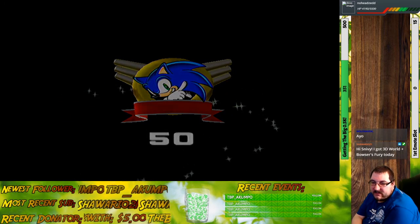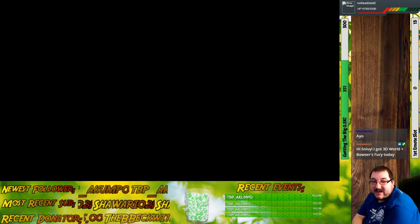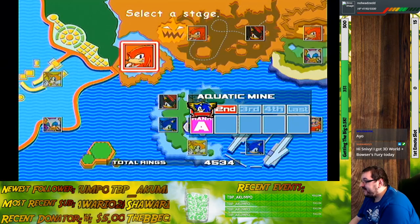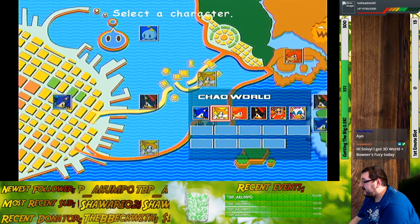That was a bit of a pain, but at least the deed is done. On to the next one. After a quick trip to the Chao Garden, select a character.